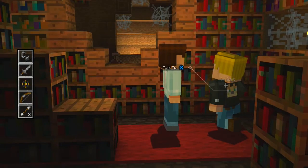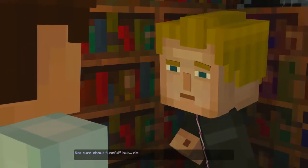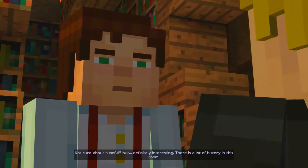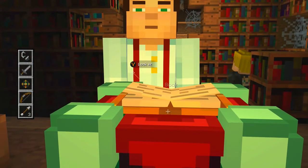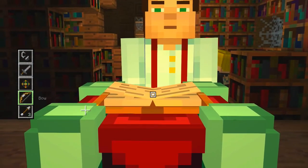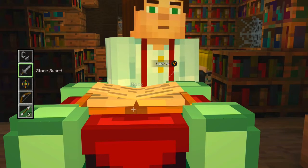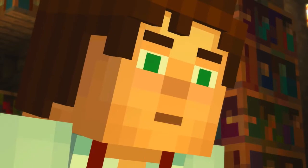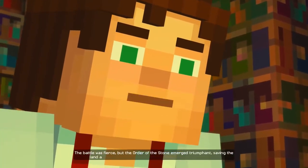What's Lucas doing? I think he's studying the books they have. Find anything useful? There is a lot of history in this room. I don't know if history is going to save us. I could enchant my sword or my bow — I've actually got three arrows left, not just one. The battle was fierce, but the Order of the Stone emerged triumphant, saving the land and ensuring that peace and prosperity would reign forever.